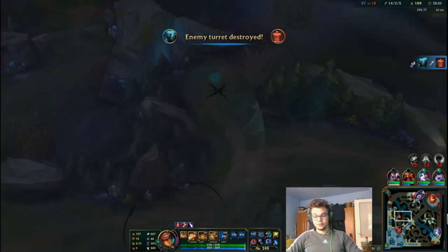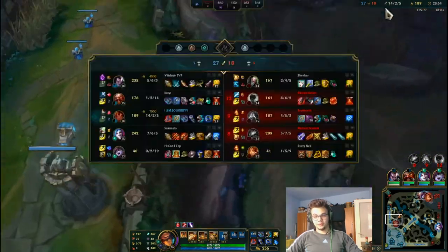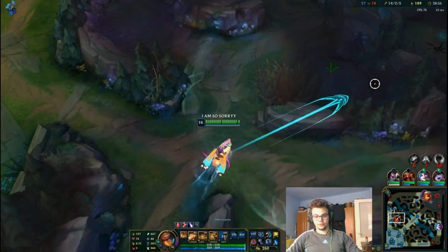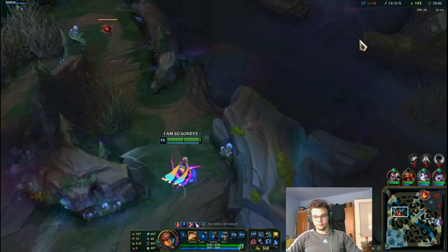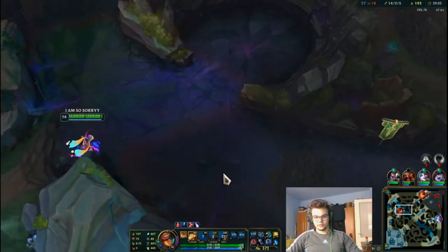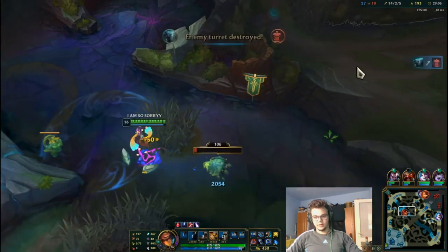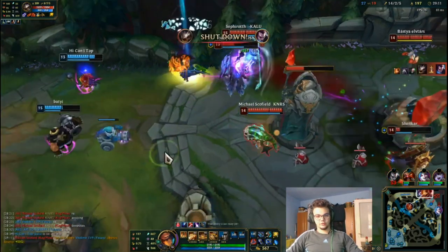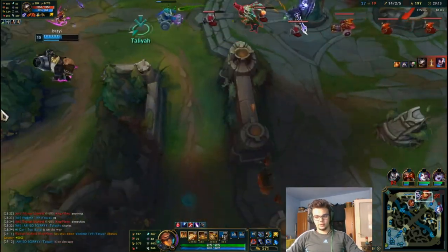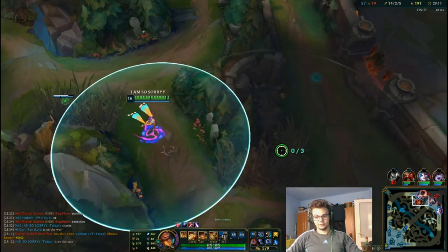We're going to go for the blue, help our team here — it's a 2v3, should be fine. Look at the AP — this is also the max AP build with Archangel's theoretically. We don't have these actives, but it's the max AP build, and that's something.